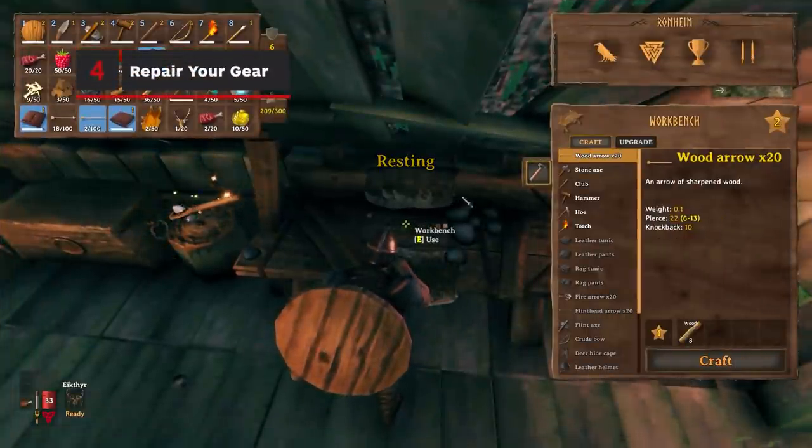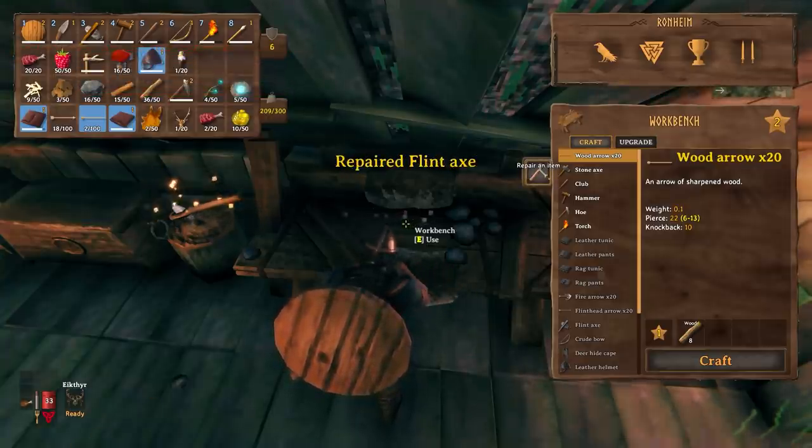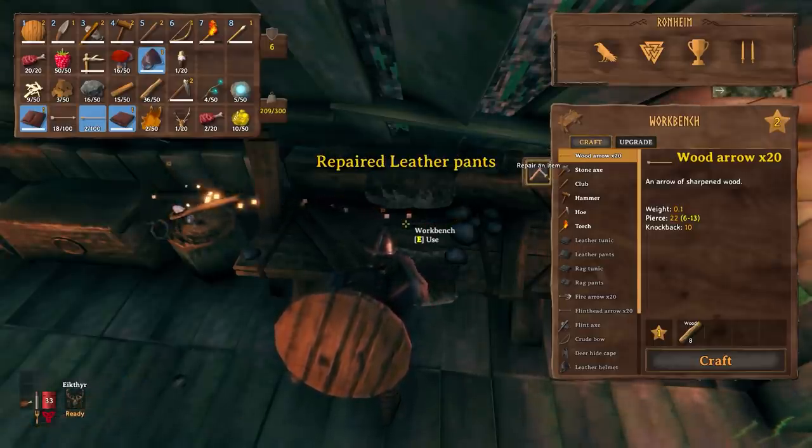Keep repairing your gear. Unlike some other survival games, repairing your weapons, tools, and armor costs nothing. Just return to your workbench and keep clicking repair until the icon is no longer clickable.